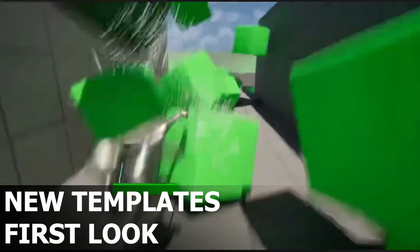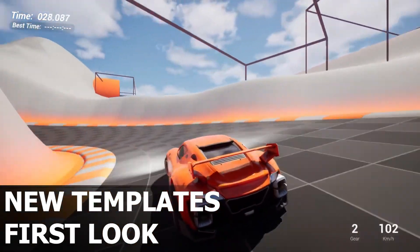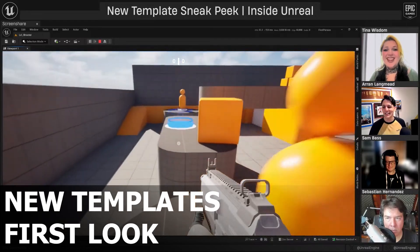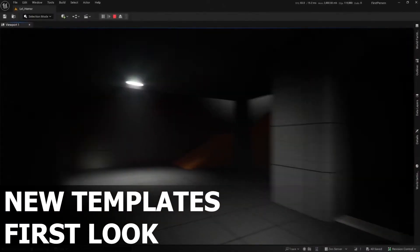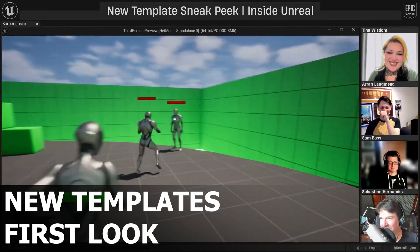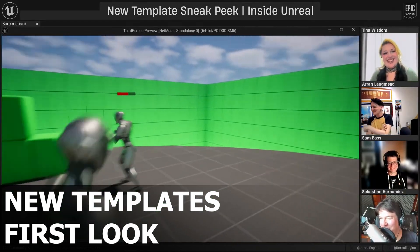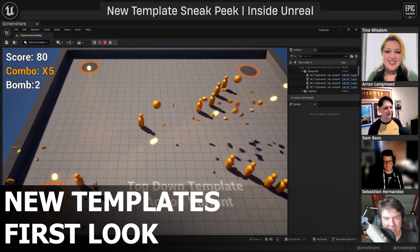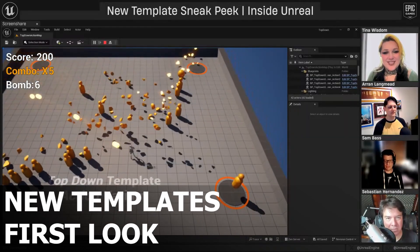Hello everyone, welcome back to the channel. Today we've got an exciting sneak peek straight from the Unreal Engine team during their latest live stream. They unveiled 8 brand new gameplay templates coming to Unreal Engine 5.6 — these are going to be complete game changers for developers and hobbyists alike. From a high-speed racing template to an intense first-person shooter, a strategic top-down RTS template, and even a spooky horror game template, there's something for just about every kind of game you'd want to create.